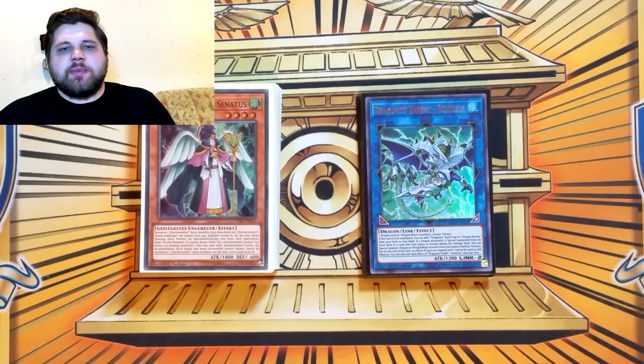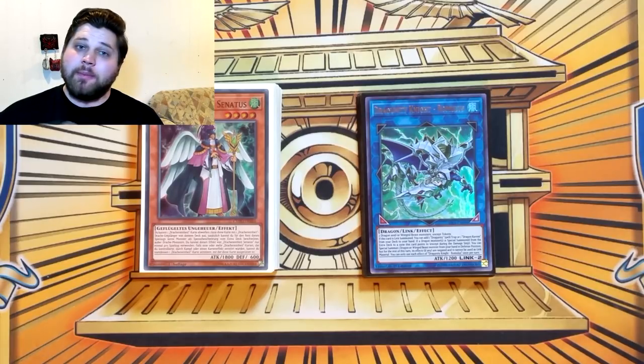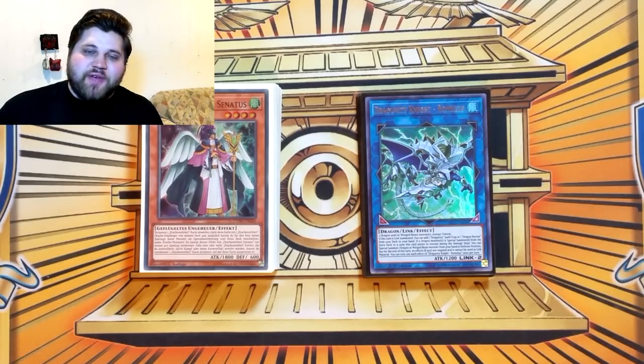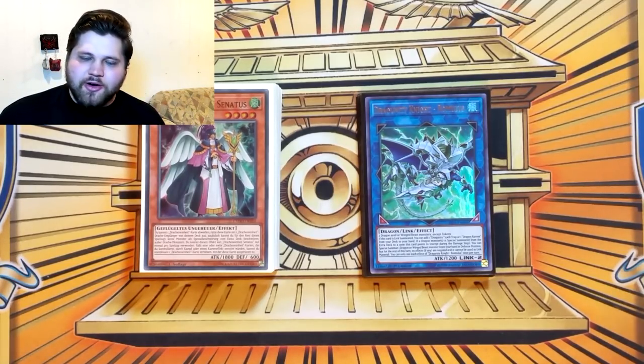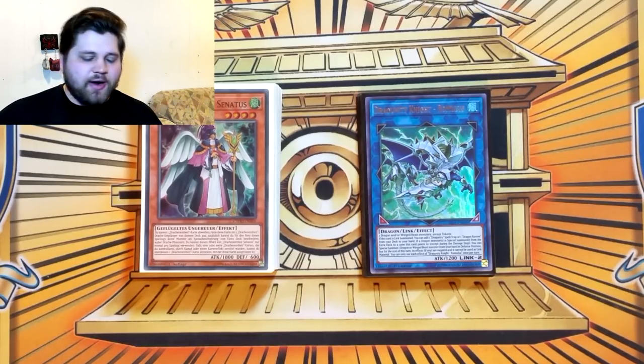Hey, what's up guys? Phoenix here and this video is going to be another Yu-Gi-Oh deck profile video. This time it's going to be an updated Dragoonity deck profile for Master Rule 5, April 1st 2020 Forbidden Limited list. No Steam, no Instant Fusion, no Distrudo — but we've just found out those cards are basically unnecessary with the most recent combo video I put up, which is why we're here. That video got a certain number of likes, and that like goal got smashed.